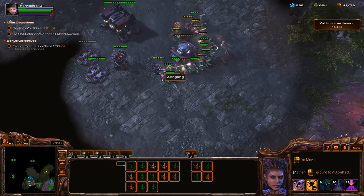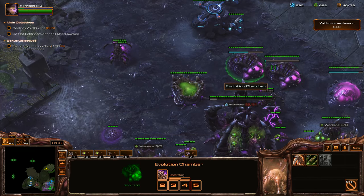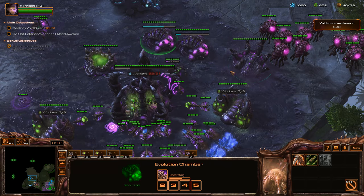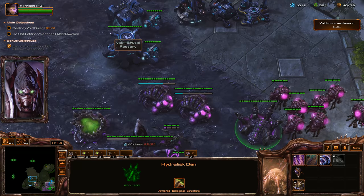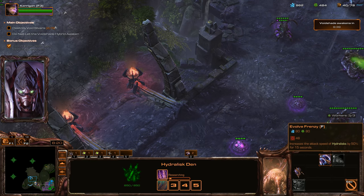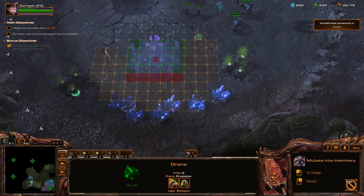The bonus objective should be just fine — the Raptors will take out the rest of the stuff there. We're going to get Ability Efficiency to reduce the energy cost and cooldowns of Kerrigan's abilities, then Muscular Augments, Ancillary Carapace, and Frenzy from the Hydralisk Den. Then we'll turn it into a Lurker Den pretty quick. We're going to expand.